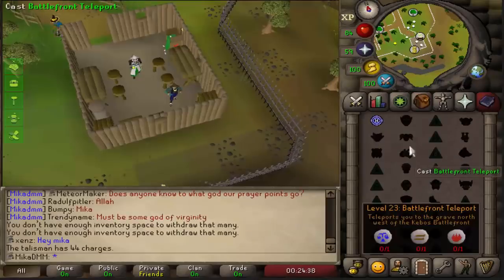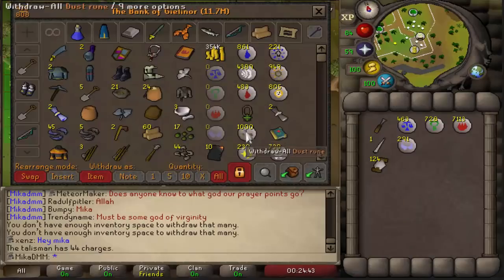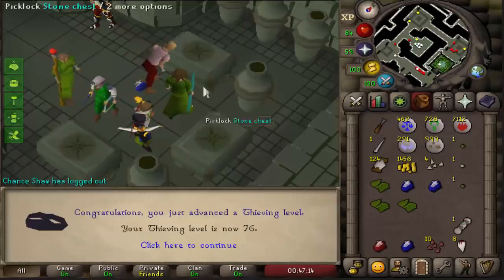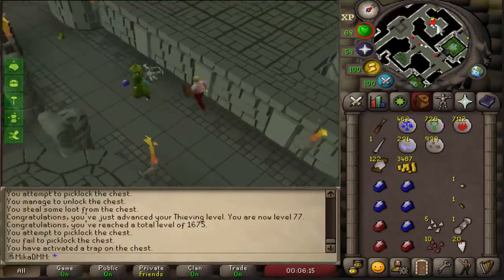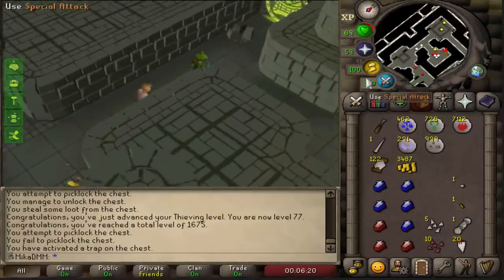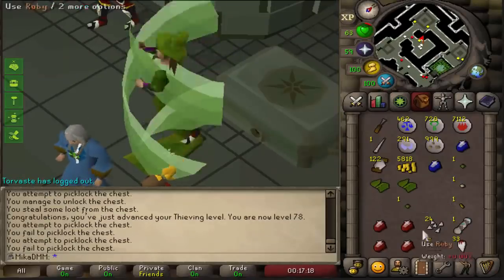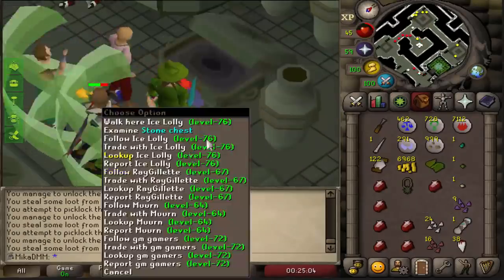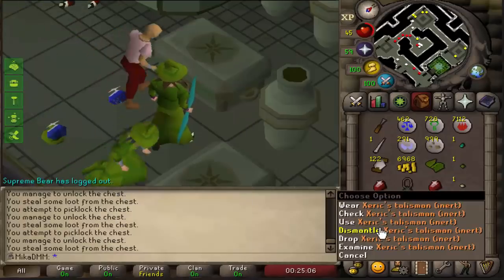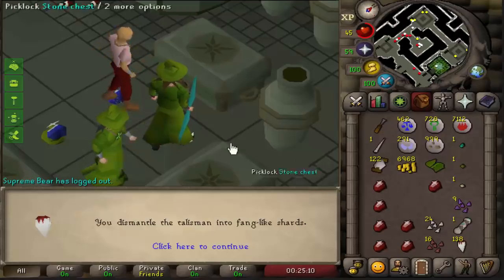All I need now is a battlefront teleport, so I'll grab all of these and we should be pretty good to go. 76 thieving, 77 thieving, up to 20 Lizardman fangs, and we are 1675 total. 78 thieving, and up to 33 fangs right now. And there it is — the necklace is unlocked. We obviously want to dismantle it, and we got 138 fangs.